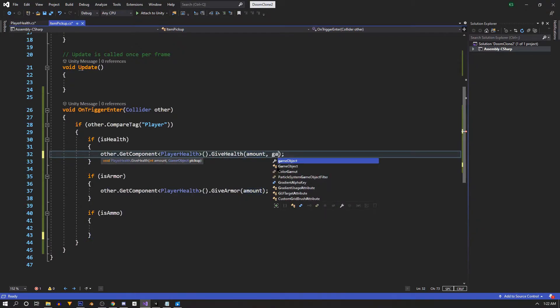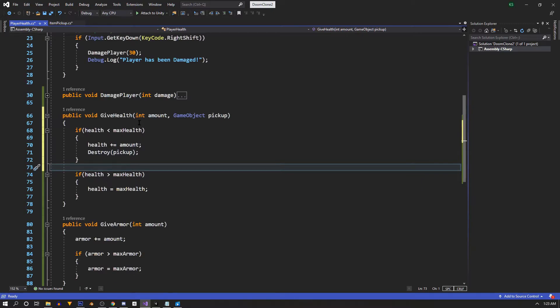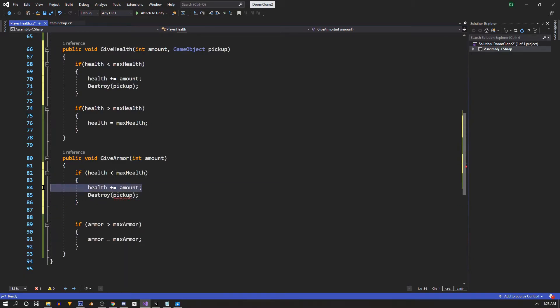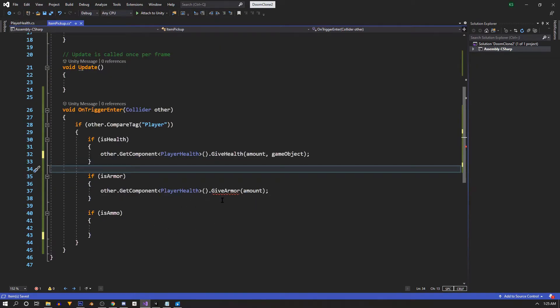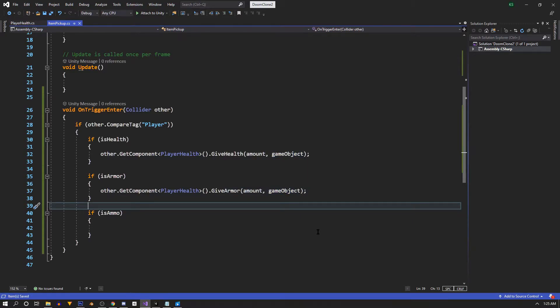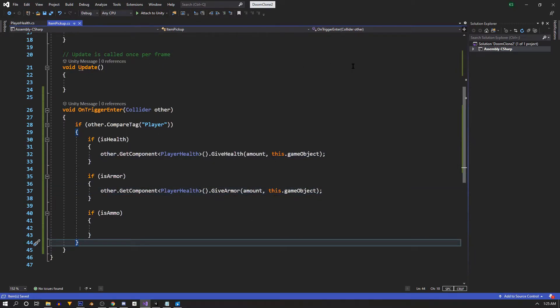Back in the pickup script the GiveHealth call is now expecting a game object, so next to 'amount' we pass in 'gameObject' - whatever object this script is attached to. We do the same process for GiveArmor: check if armor is less than maxArmor, add the amount, and destroy the pickup, passing in a GameObject parameter. In the pickup script we pass 'this.gameObject' for both calls to be more explicit.